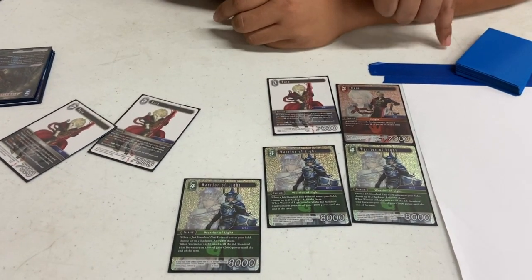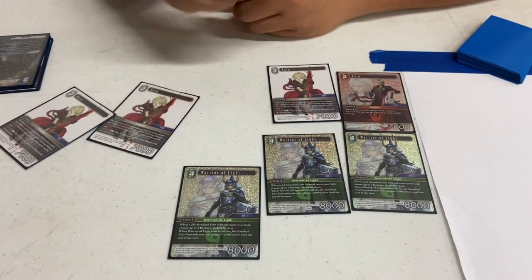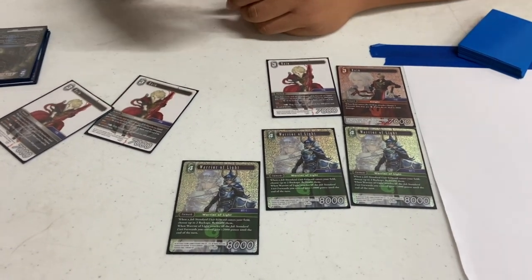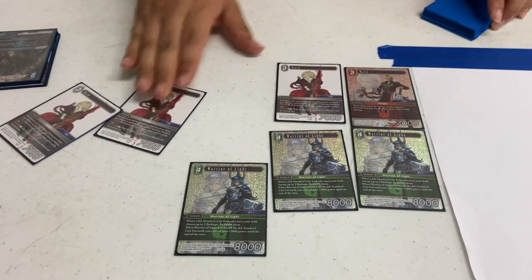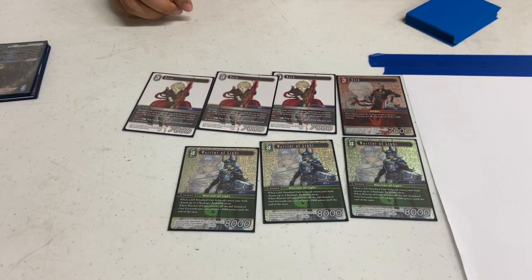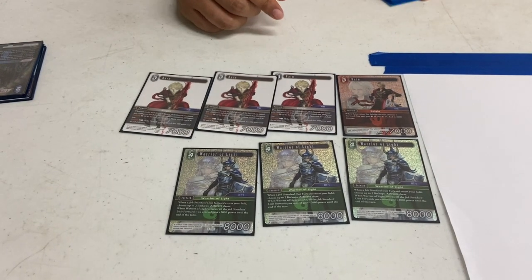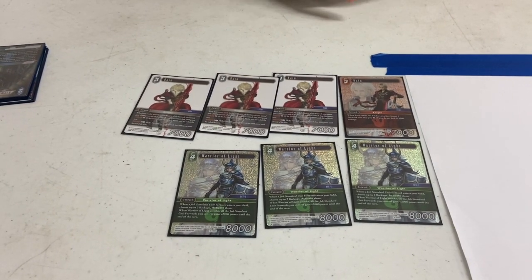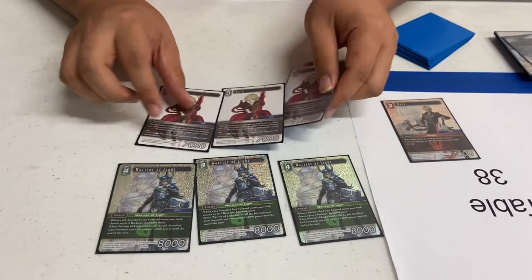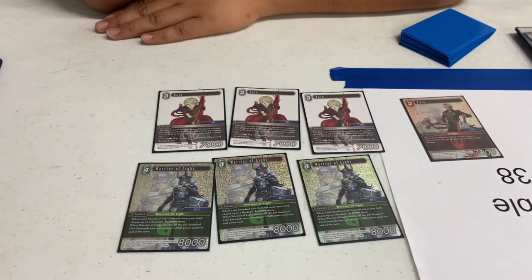The reason you have Warrior of Light is because the entire deck is just standard units that enter the field, draw a card, and untap mana — over and over again. Eventually you swing with everything. These two are the core of the deck. The weakness is I usually lose to Zidane when they pluck these out, or if they hit them in the damage zone, or Mist Dragon. I become very sad.